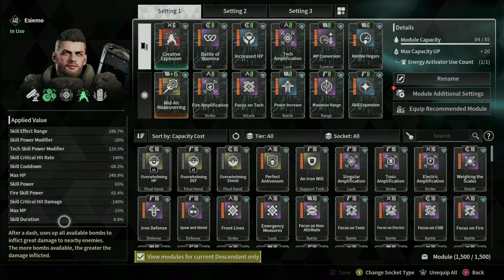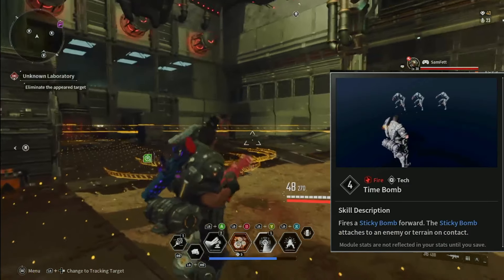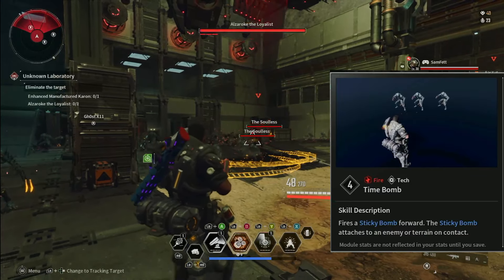Here is a high level of what his loadout looks like. You can take a screenshot, but stick around because we have lots to talk about, including flex options. Since many people haven't broken out their Esimo, let's go ahead and get into exactly what he does.